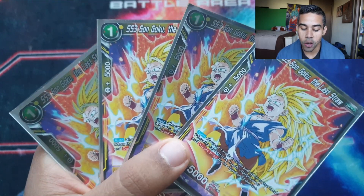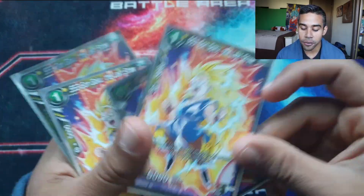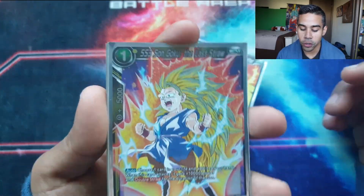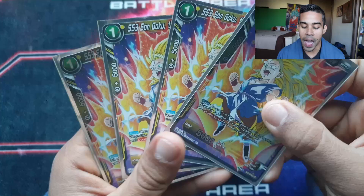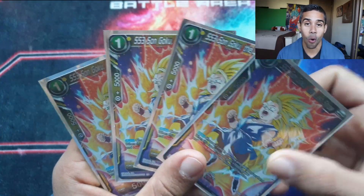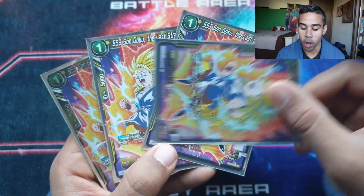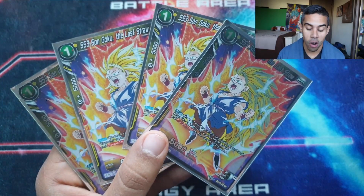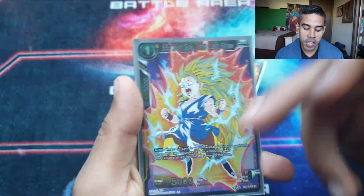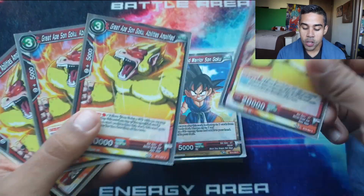We got the Parasitic Overload — the last drop from the starter deck. This card is great: when he comes onto the field, you pick up a life, he gains 10k boost and double strike, which is so strong. You can pressure your opponent with double strike, and he's here ideally as an evolving target. He gains the 10k boost and is very useful.